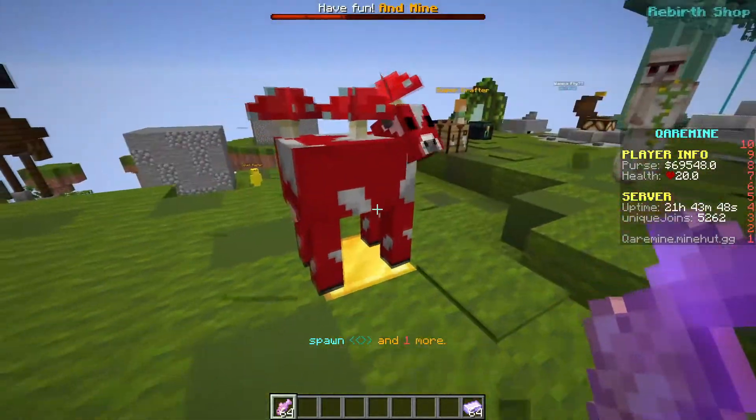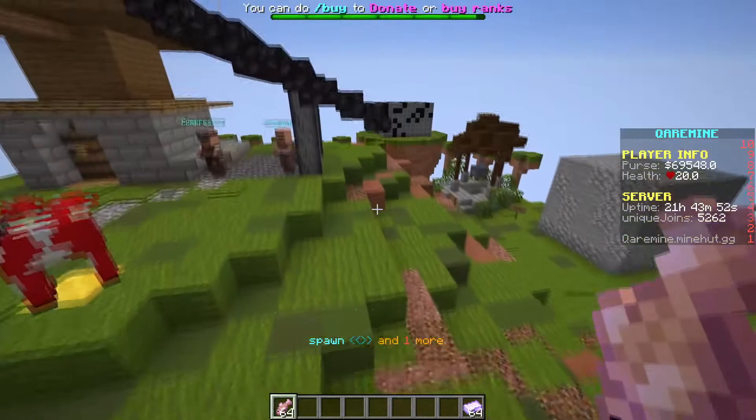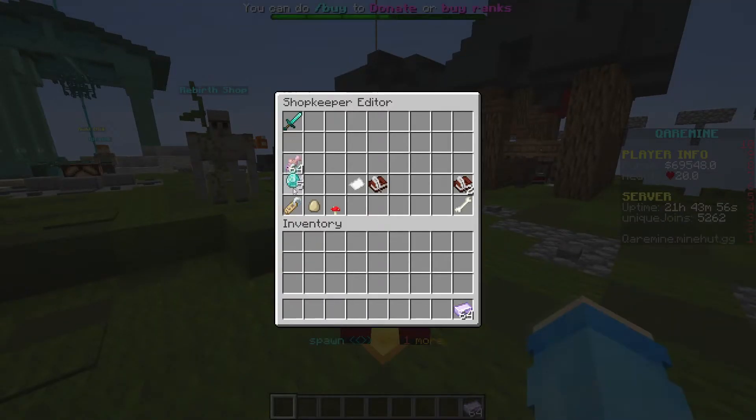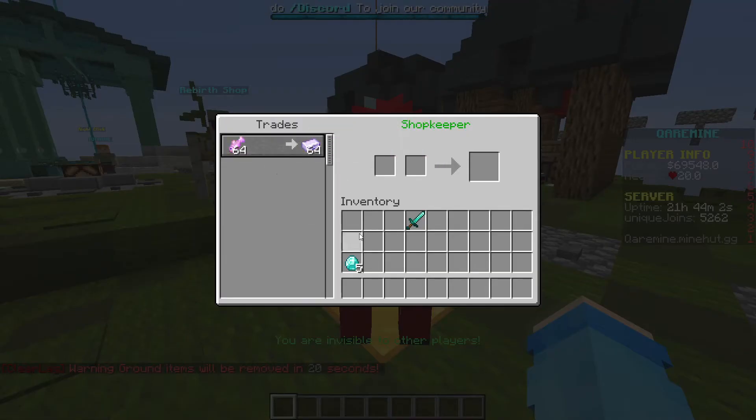That's practically it. You guys can do this for any item you want — a sword, a nether star, whatever. Let's put in this item: 64 Super Fish for 64 compressed iron. Let's open it, and the trade is completed.